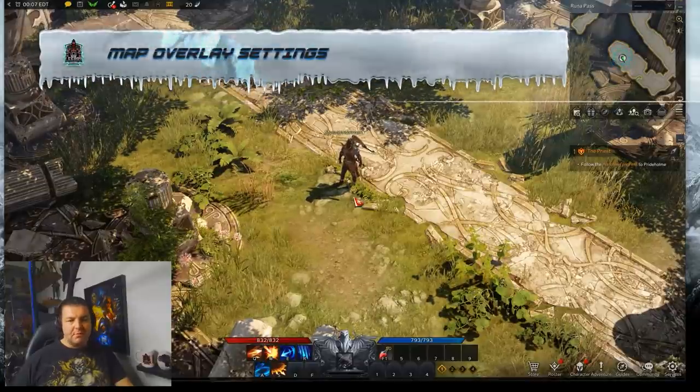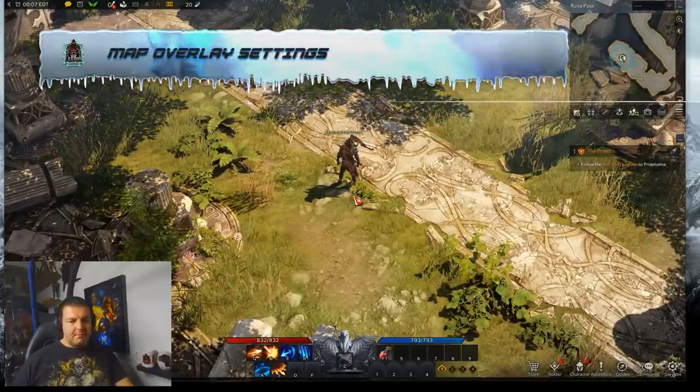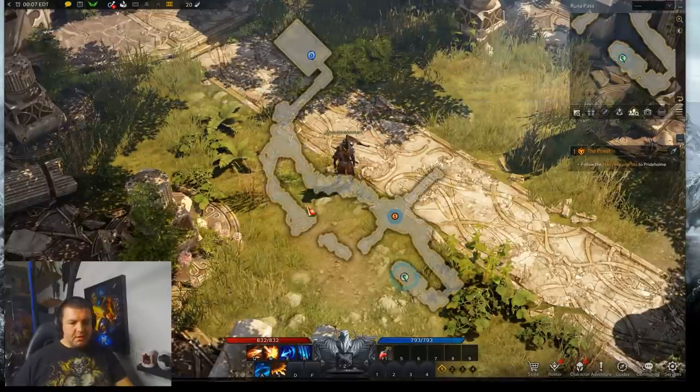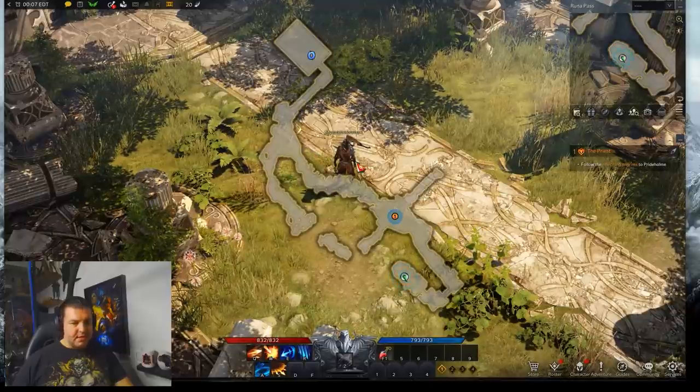Now let's talk about some UI manipulations that are going to be key. We'll start with the minimap overlay. If you hit Tab, you'll notice the minimap pops up and it's in probably one of the worst places possible — right down in the center.